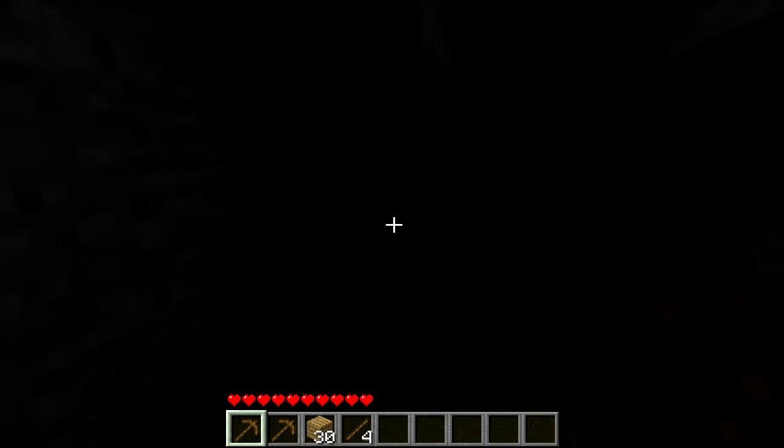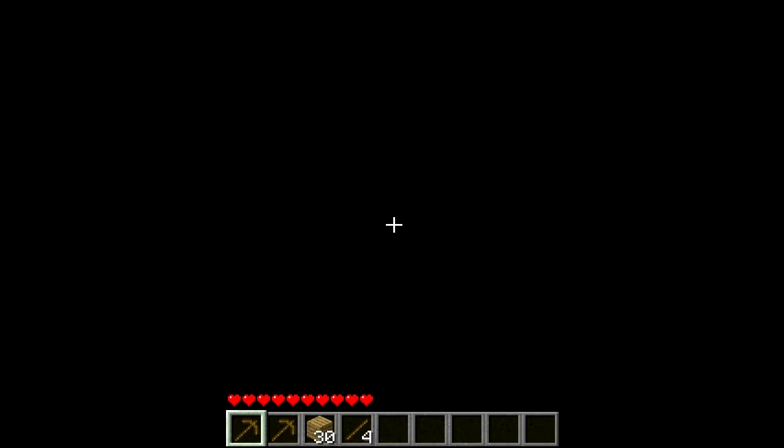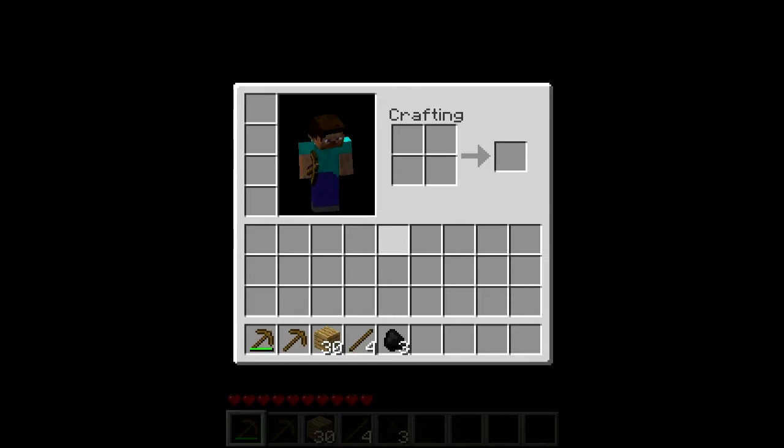You guys might not be able to see it because it's dark, but I'm going to mine this and make up some torches. There's a zombie in this cave somewhere — I'm not going to find out where it is, but I'm going to make some lights quickly so you guys have a bit of light.